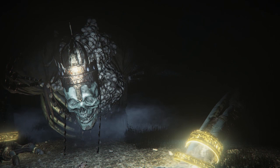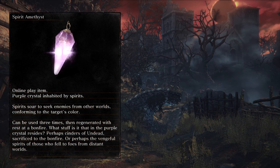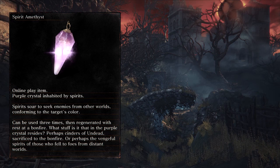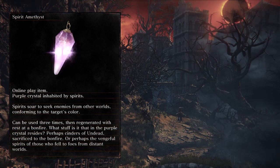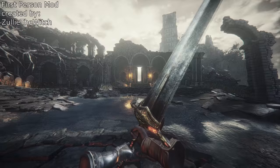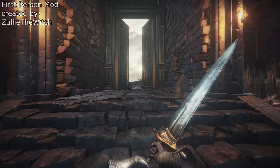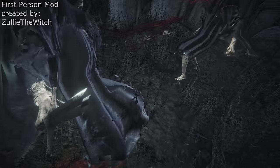Finally we have the Spirit Amethyst, and it reads: 'Online play item. Purple crystal inhabited by spirits. Spirits sought to seek enemies from other worlds, conforming to the target's color. Can be used three times then regenerated with a rest at a bonfire.' This was actually a spell in Dark Souls 2 that you could use to know where a red or blue phantom was. This is also done automatically in DS3 when you are an invader and a blue sentinel comes to help the host — he knows your location from a beam that shoots out of the sky. It seems this item did the same thing but could be used three times. Why did they remove such a mechanic? It could be very useful in online play.